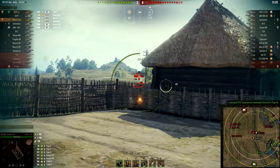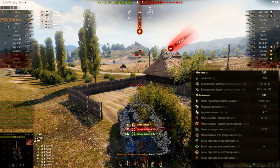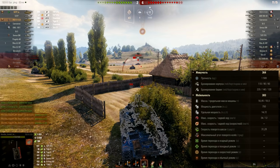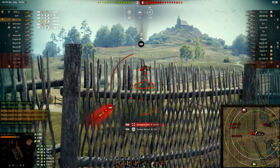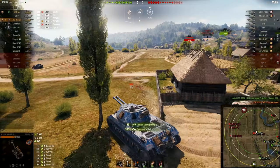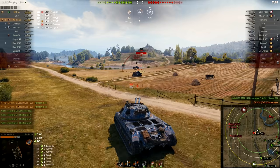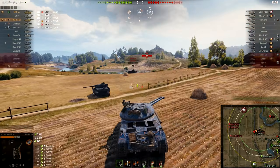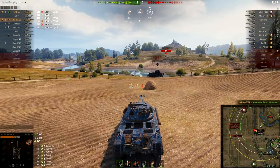Mobility-wise, it is a 51-ton heavy vehicle with a 750 horsepower engine. Power-to-weight ratio is 14.72 horsepower per tonne — not the worst, actually. Top speed 34, reverse speed 12 kilometers per hour. Hull traverse speed is 31.29 degrees per second. And finally, this vehicle is blind — you get 350 meter view range, which is quite poor if you want to boost it over 445. You have to use coated optics, ventilation, and all the view range boosting skills.